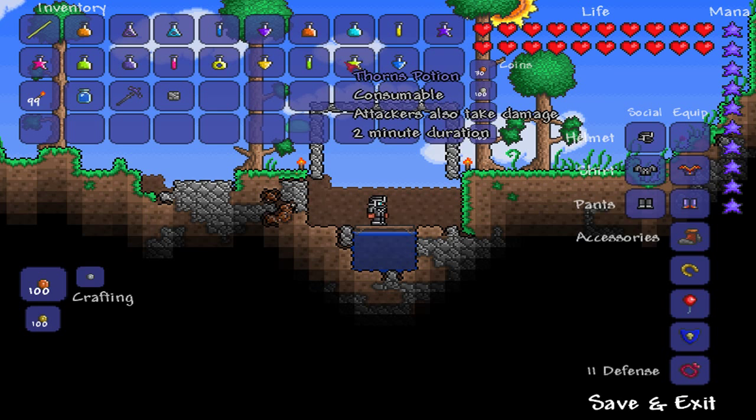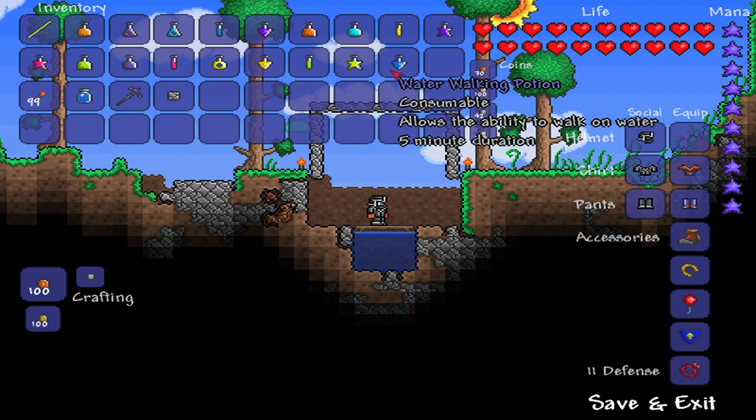Thorns potions: combine water, deathweed, and cactus — any enemies that attack you also take damage. And the last potion is water walking, which does the obvious; combine water, water leaf, and shark's fin.